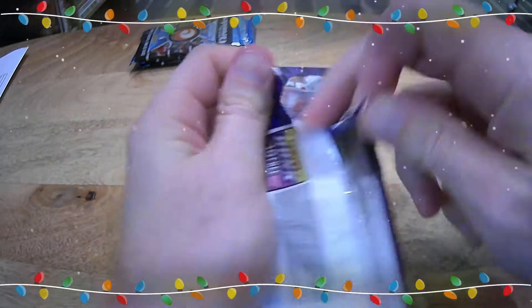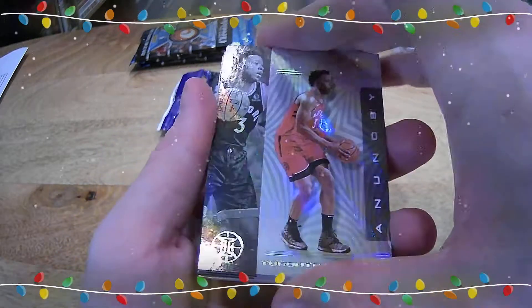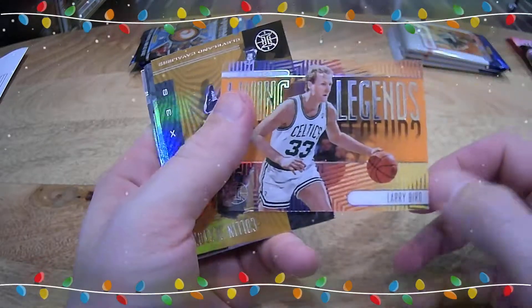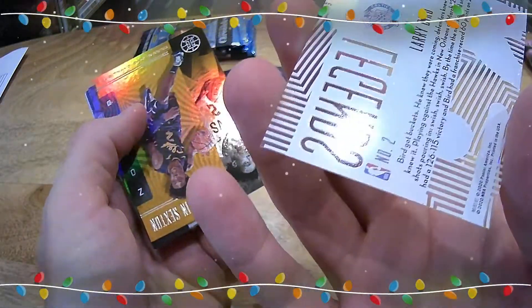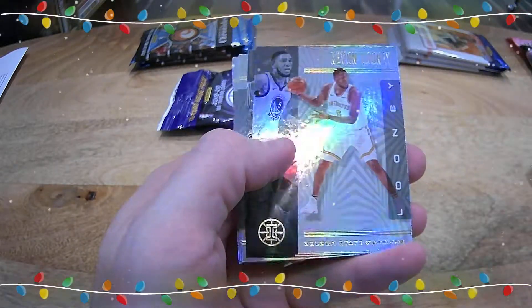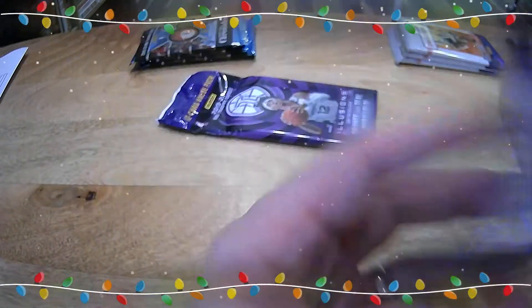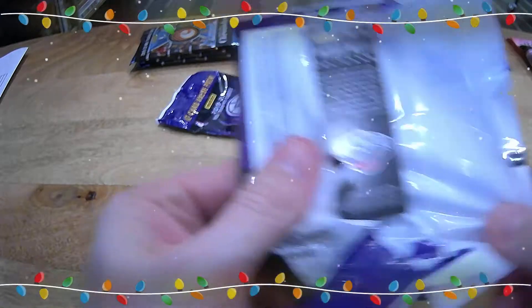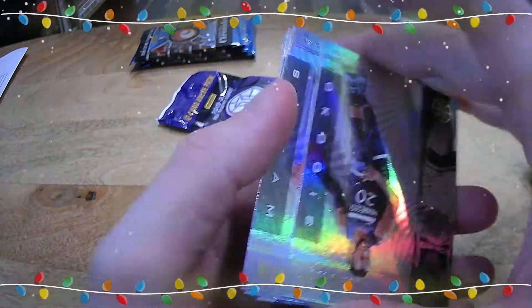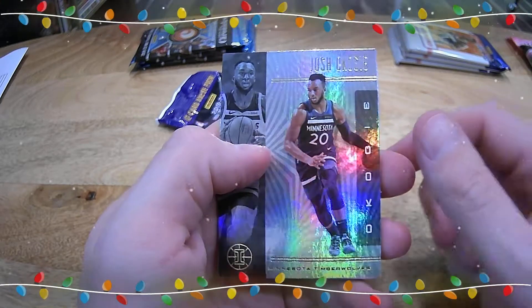Jason, I know you're going to watch this later. Here are your three value packs of Illusions — we're looking for the orange and teal parallels. Newby, Mitchell Robinson, Krojanc, Miles Turner, we got an orange Larry Bird Living Legends — pretty sweet. We got an orange Collin Sexton.